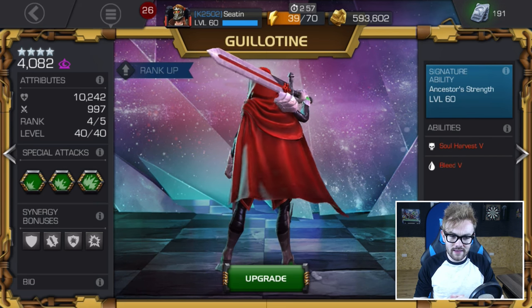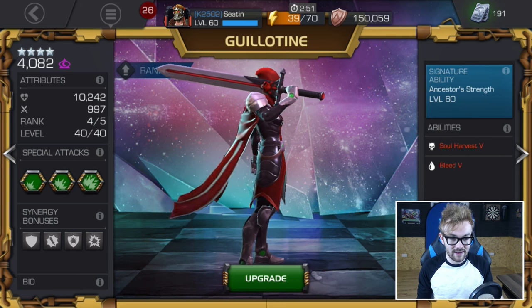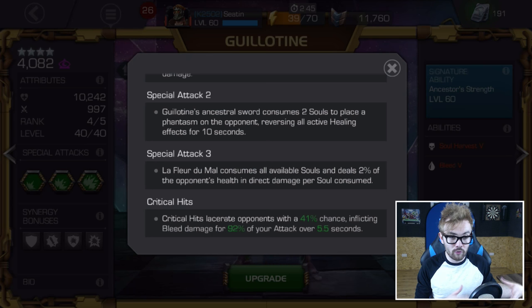What does Guillotine have that is so incredibly badass? The main thing this character is known for in the game is her amazing level 2, which consumes two of her soul resources and basically places a heal reversal on the opponent. This is a very common strategy for defeating the Realm of Legends Wolverine. Provided you can play at a fast pace and get a little lucky, Realm of Legends Wolverine is so quick and easy with this character. The first time I ever did Realm of Legends, I used Guillotine and one-shot Wolverine — so much easier than I expected.